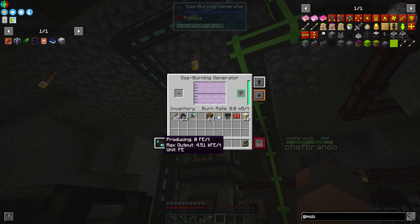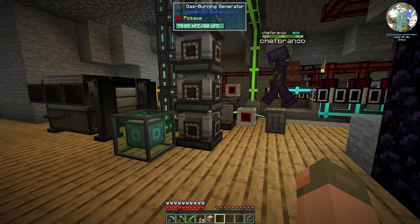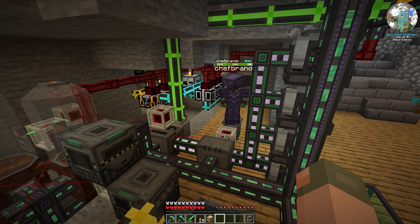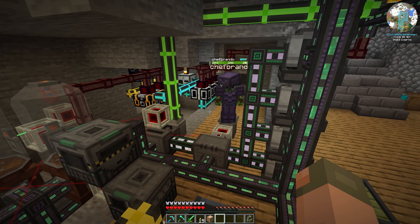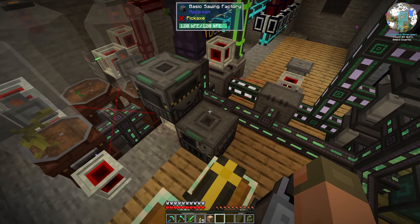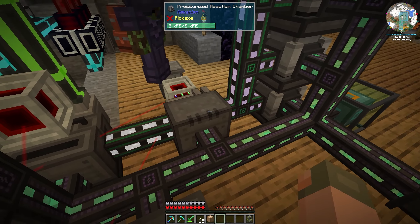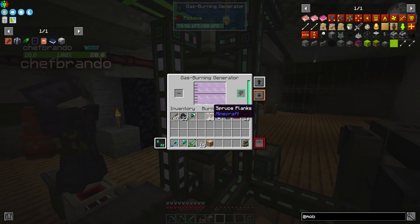We have four of those generators running. Mekanism works well in ratios — one machine can supply two, those two can supply four, and so on. After researching the math, theoretically one melon growing plot with one crushing factory, one sawmill, one separator, and one reaction chamber will supply up to 128 of these gas burning generators.